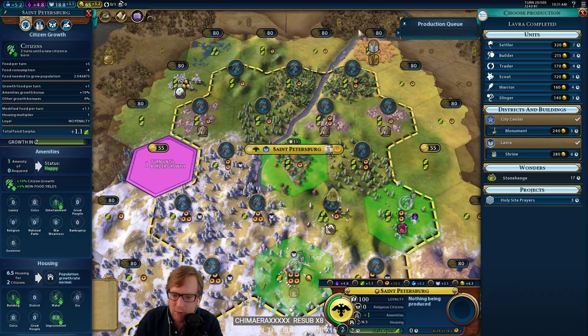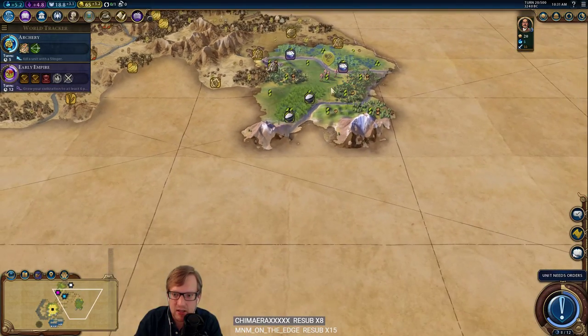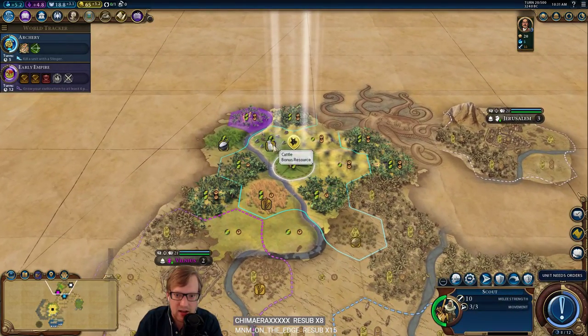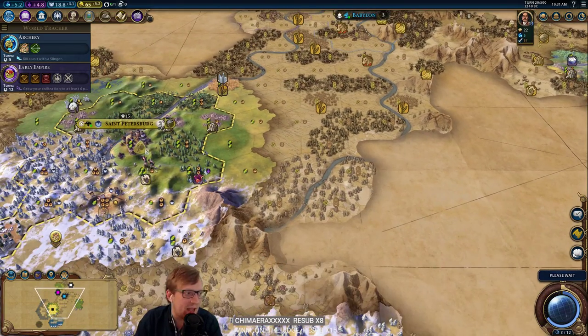Now what? Settler. Settler. Maybe a trader, actually. But I want a settler — I really want to get this settled.